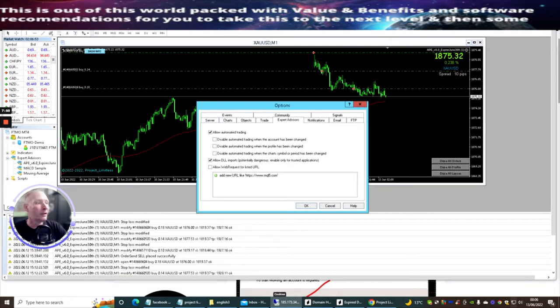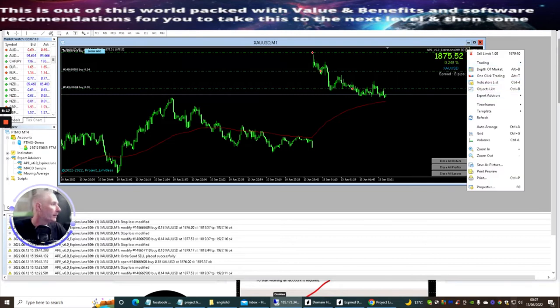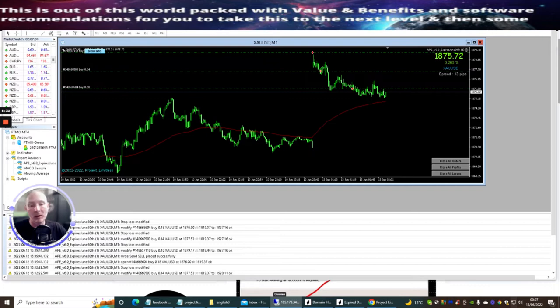Just going back: go to Tools > Options > Expert Advisors, make sure you click 'allow automated trading' and 'allow DLL imports' — very very important. I don't want to go into the bot properties right now because the APE is running and I don't want to disrupt it — I'm already four days out of what I was hoping to do.